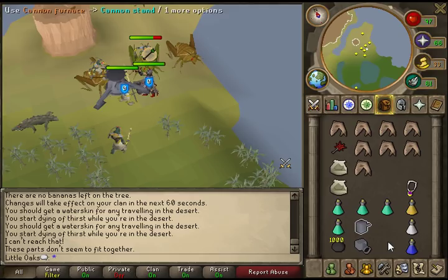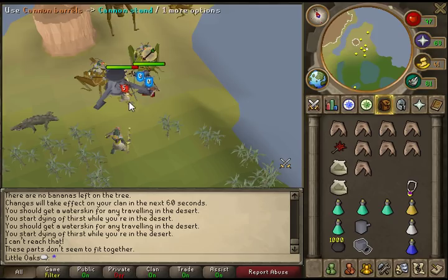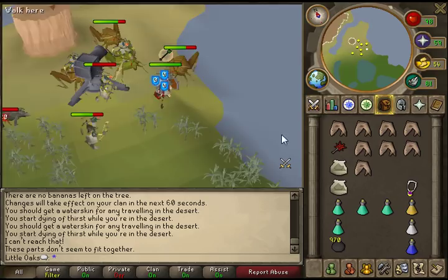As you can see, you can just tank the damage pretty easily. They do hit the odd decent hit, but other than that it's generally okay. Then you just fire the cannon and the tasks are really quick. If you don't stand underneath the cannon, they're even quicker. It's really easy to do a task of 50 like this — it'll take less than 10 minutes or so.